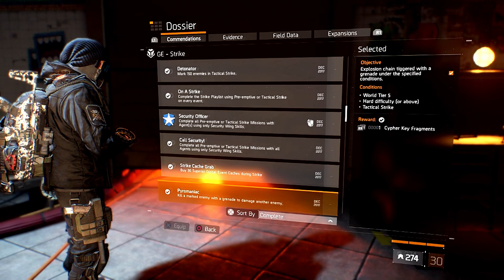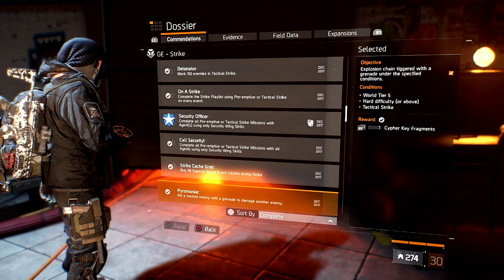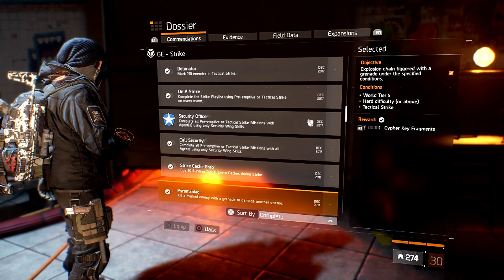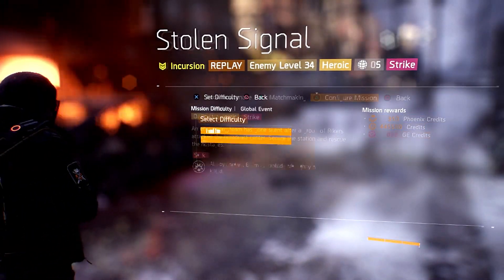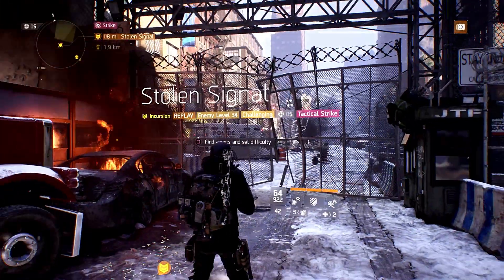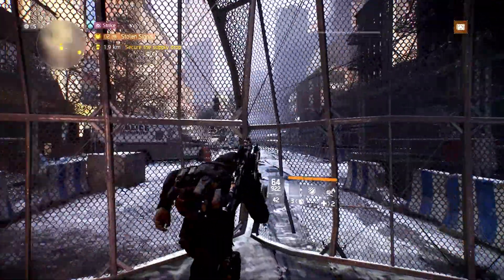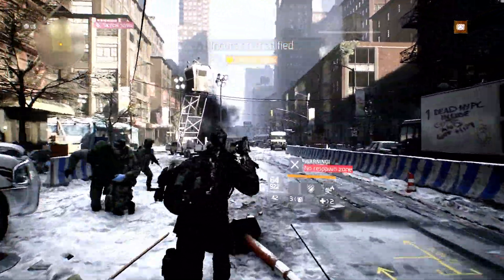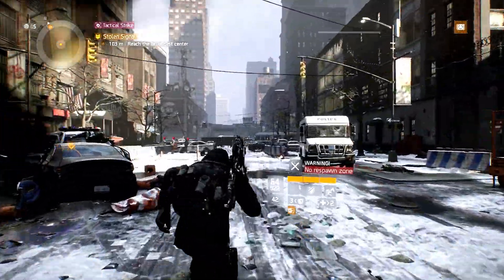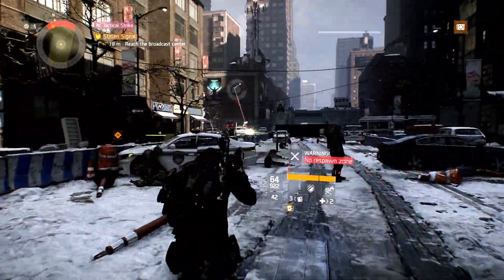To complete this commendation, when the marked enemy dies from the grenade, he then needs to trigger another explosion to mark another nearby enemy. The best approach is to set this up carefully, making sure you stick to the conditions — tactical strike at hard difficulty or above. Here I'm doing Stone Signal, which is on the activity playlist, set to challenging, the lowest difficulty available, and it's on tactical.